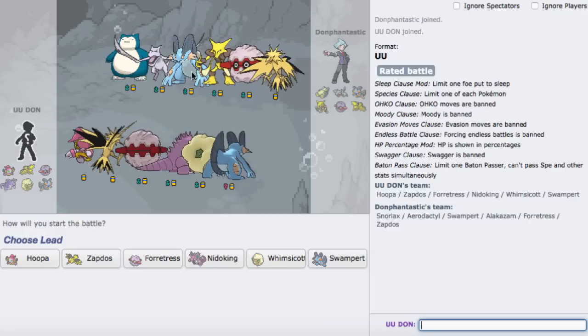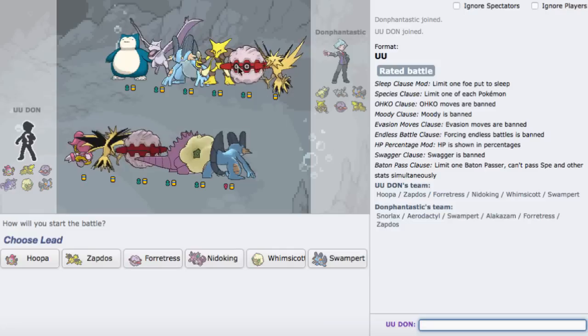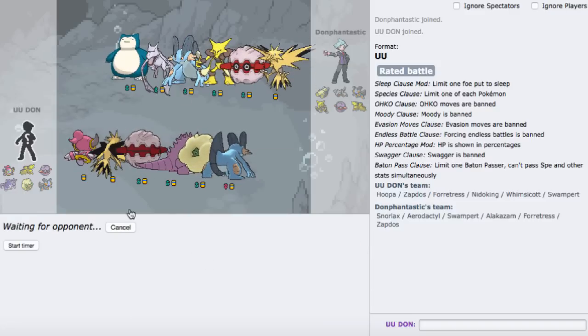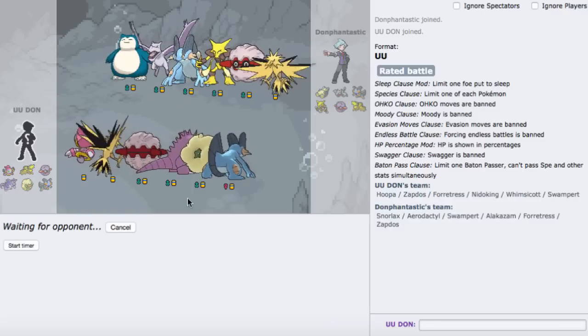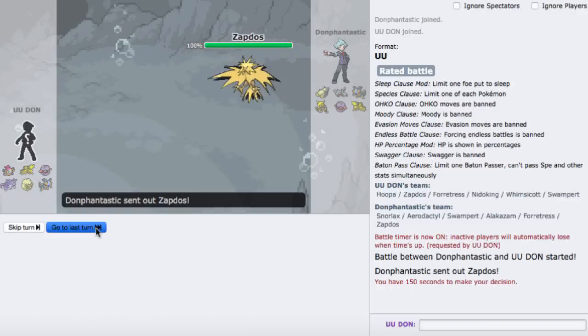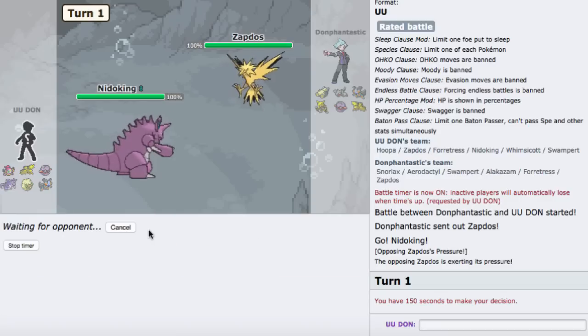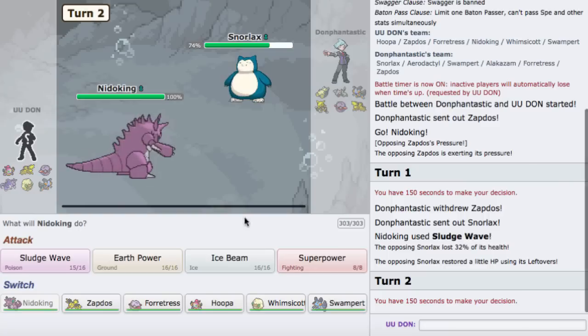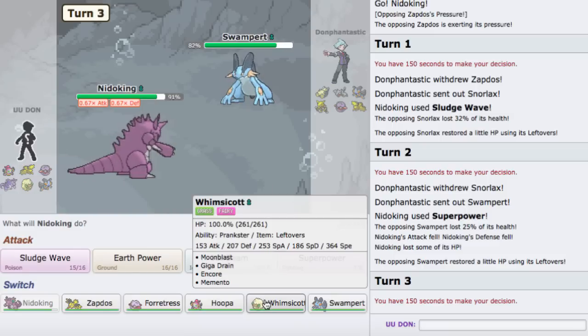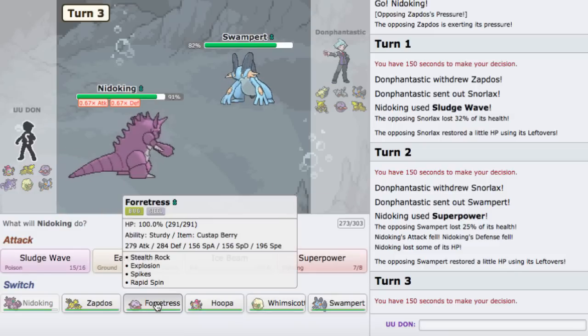We got one here versus a pretty balanced-looking team, maybe bulky offense depending on what Snorlax set this is. I'll lead off with Fortress — or I could lead with Nidoking since he's pretty good versus this team and I pack Superpower to deal with threats like Snorlax and Blissey. He leads with Zapdos — I'll go right for Sludge Wave. As he goes into Snorlax I'll click Superpower. I see Leftovers on his Swampert. He switches to Swampert — I go to Fortress, and he sets up his Rocks. I can Rapid Spin away.